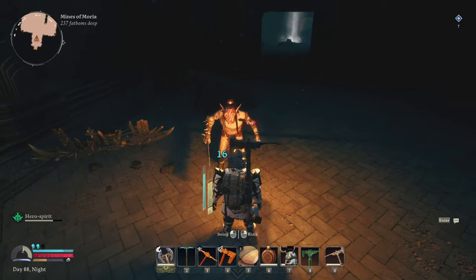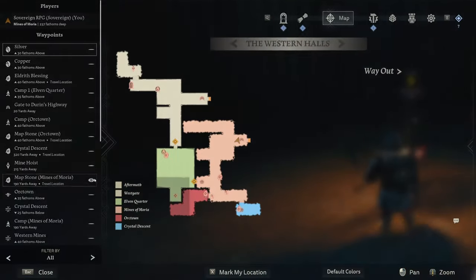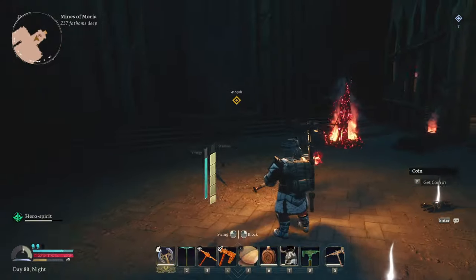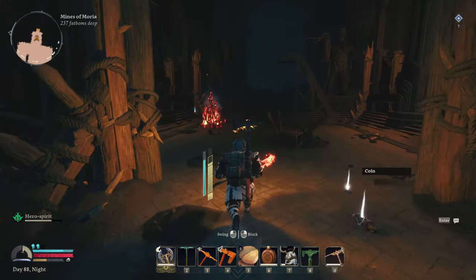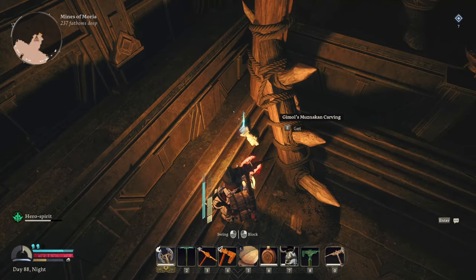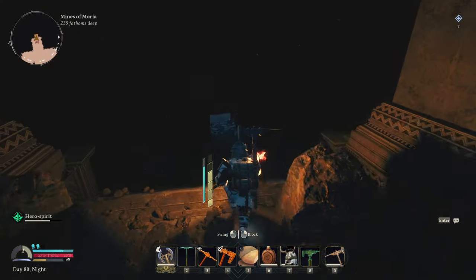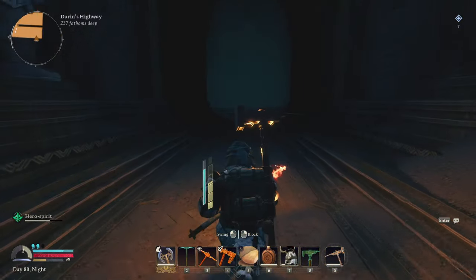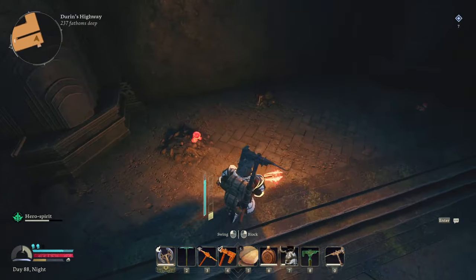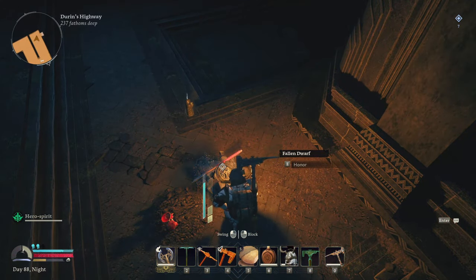Taking out the orcs. It's going to be easier to just run through Durin's Highway. What's that — a Gimel Musnakan Carving! We already got the one in this area. I really need to find the one in the Desolation but I searched everywhere — every nook and cranny, behind every statue. I literally spent two hours looking. There's a Fallen Dwarf — lovely, let's grab him up.